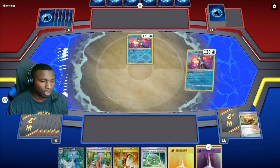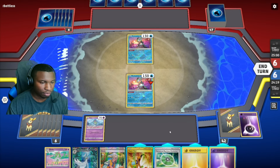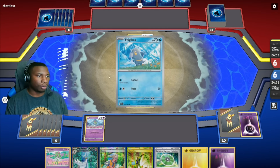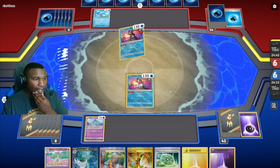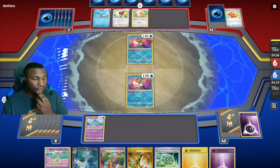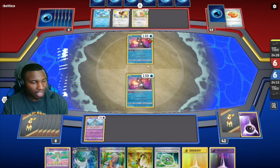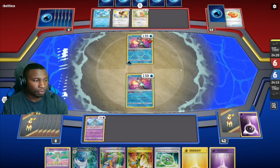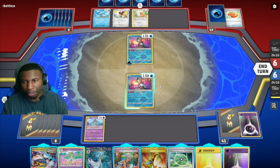Let me get these two — hopefully a Buddy-Buddy Poffin, that would be the perfect turn one. We got a Kirlia instead. It looks like we're playing against Chien-Pao, so we definitely want to get Manaphy down. I'll check next turn with Arven. Radiant Greninja is a very big threat in this matchup. One of the biggest weaknesses of this deck in testing is just how slow the setup is. If any disruption happens — they take out Ralts, they take out Kirlia — you're in for a rough time.